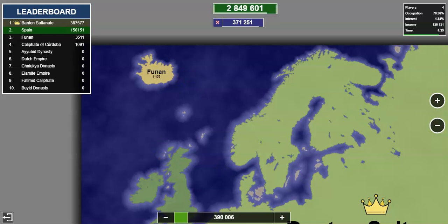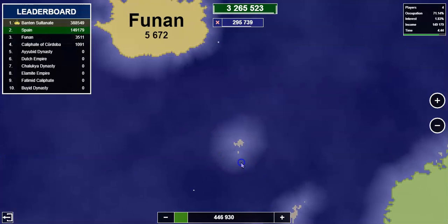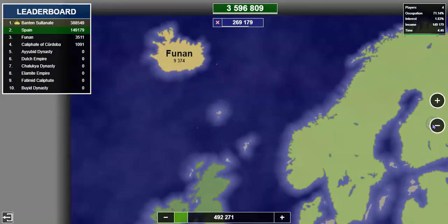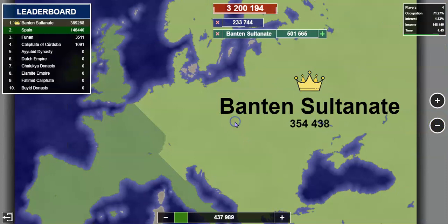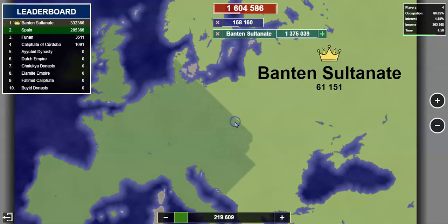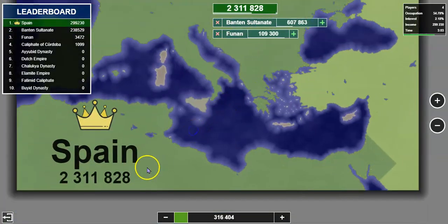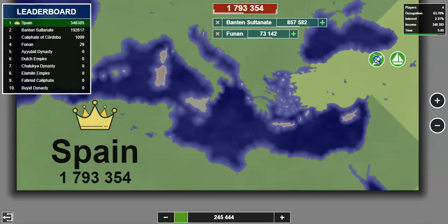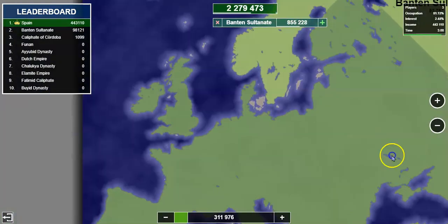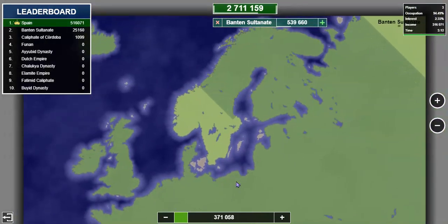If you look very closely I am actually sending a boat out to Iceland. I'm going to try to get rid of Funen, but before that I'm going to try to get rid of Benton Sultanate. And just like that, Benton Sultanate is gone — I'm almost going to win this game right now.